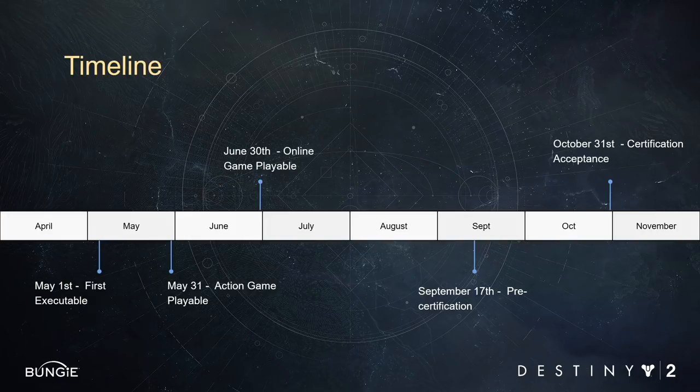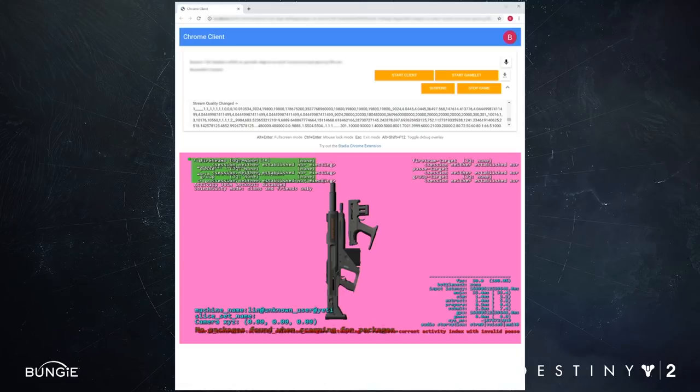Here's the schedule that we followed. We started work at the end of April, and we had to submit our final build late October that same year. That gave us around six months to go from absolutely nothing to a final approved build. Let's take a quick look at what the build looked like during those various stages and how it progressed over six months.